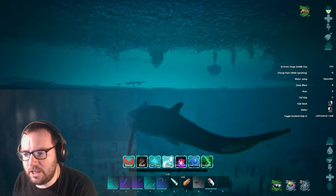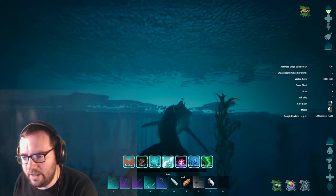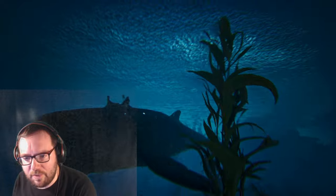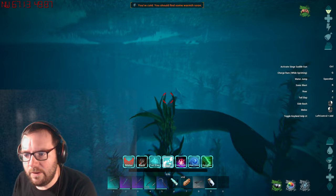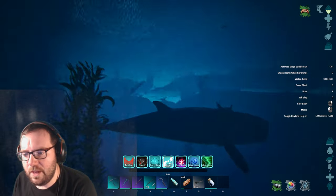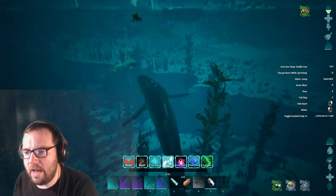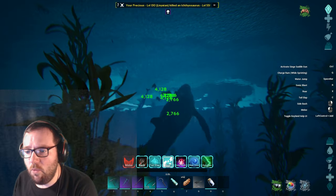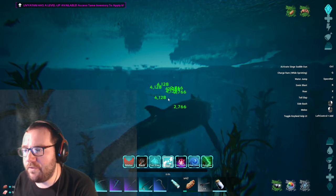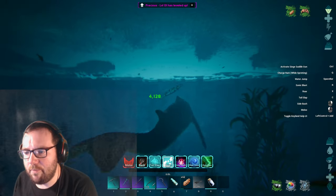We've got ourselves a Leviathan - we are riding the Leviathan! I think we tamed this guy back in episode six, and now we are on episode 33. Let's see - level 90. We're finally taking this guy out for a spin. Activate siege saddle - we don't have that yet. 4100 damage off the bat, and I have leveled this up.